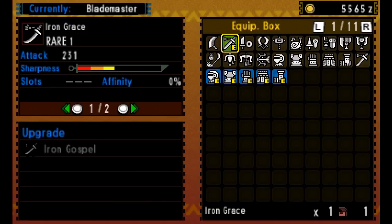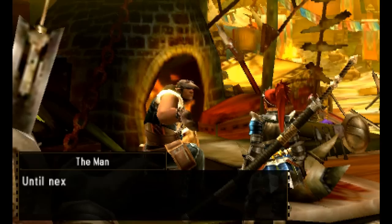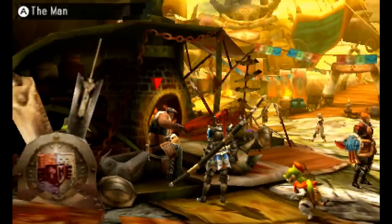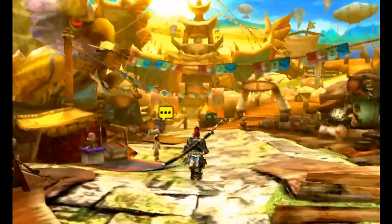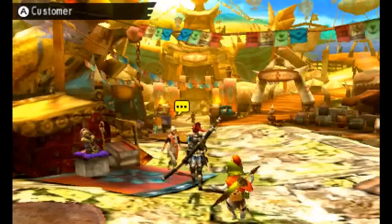We're going to upgrade that to 231 attack with a nice bit of yellow and orange on the bar, giving us a good chance to fight him and do some damage without having to constantly sharpen up. If you're not sure how this works — your weapons, as you use them, they become blunt, you see.